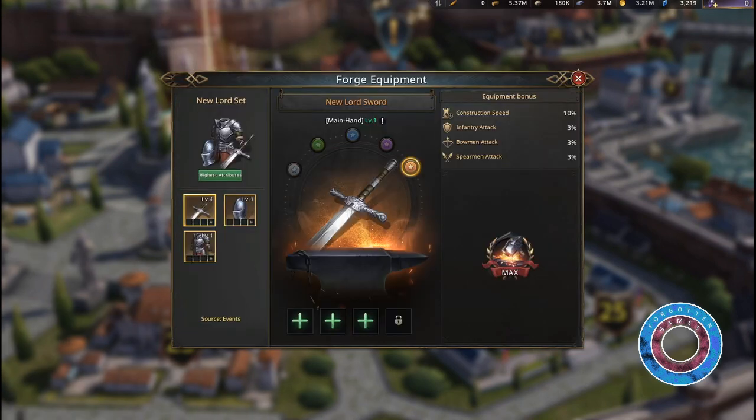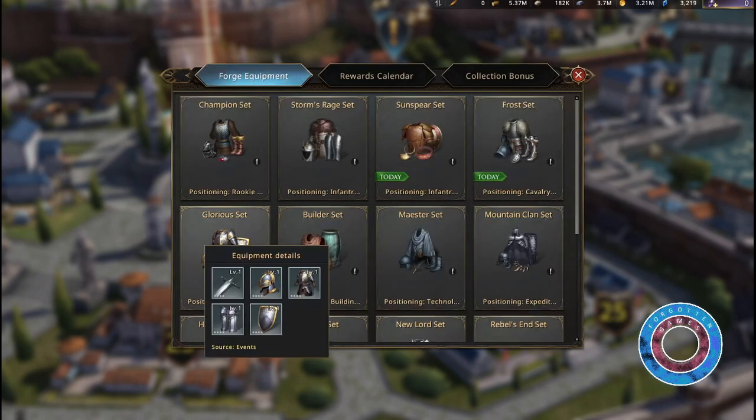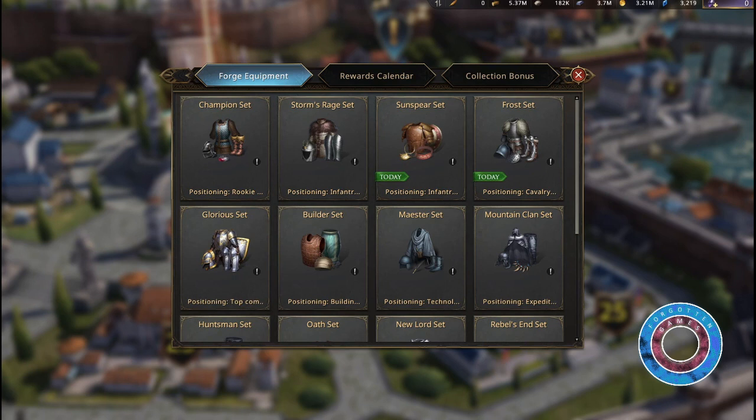Another rookie set is the new lord set, which you can obtain by making your first deposit, so it's not free to play. It comes from certain events like recharge gifts or winter supply packs — the links are in the description for these events. With the exception of the glorious sets, which are pay-to-win sets, you can get all the sets by hunting down rebel leaders.